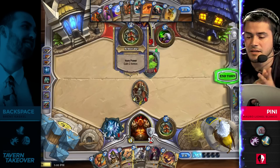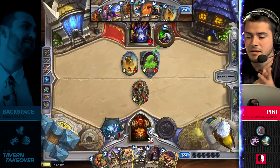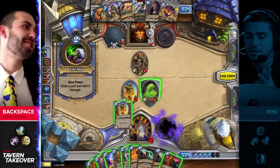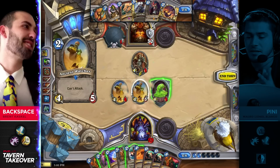He could even pick that third draw up right now if he wanted to — replace this Death's Bite and sweep out this ooze. I don't think it's a play he's necessarily willing to make; he wants to hold onto it. But just this Acolyte alone has already presented such a big problem because Penny's been life-tapping every turn, but Backspace has drawn two extra cards and he's about to pick up a third.